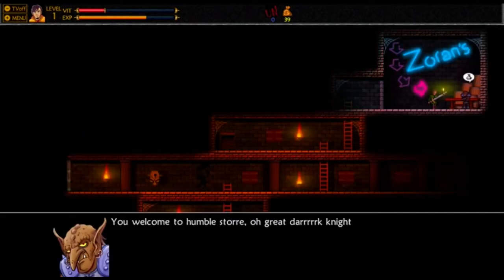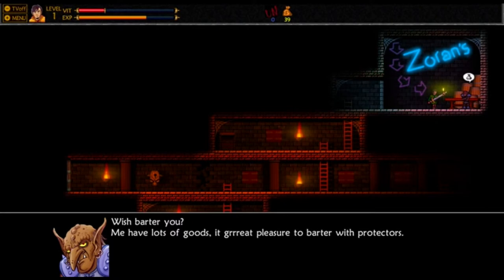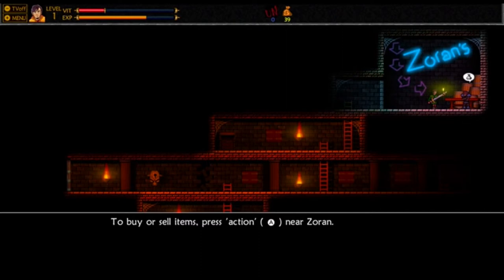Alright, so as you can see here, I am now approaching Zoran's shop — or store, if you like to call it — where we can buy some different types of upgrades and stuff like that. Let's just go through here and bring it up to the store.